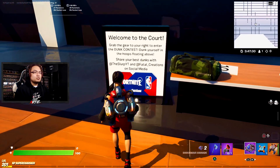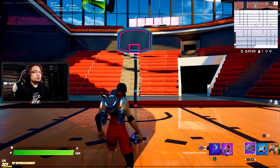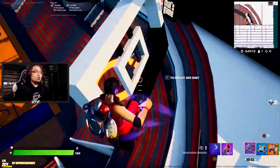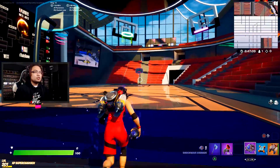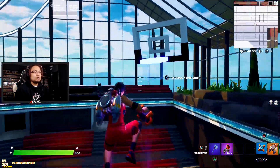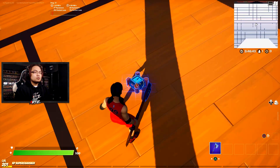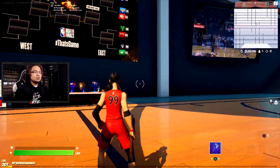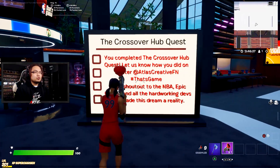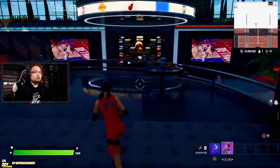Okay, so we got all that gear. Share your best dunk with Slurp YT and Fatal Creations on social media. I don't think this automatically gives me something — oh, maybe it's those ones up there. Let's go — oh I overshot that. Let me try one more time. Let's go for a crazy 360. Boom! I guess I'm already up here. That was kind of a poopy dunk right there. Let me check that we got this challenge completed the right way. We got everything done — and there you go, the Crossover Hub Quest completed! You completed the Crossover Hub Quest. Huge shout-out to NBA, Epic Games, and all the hard-working devs that made this dream a reality.